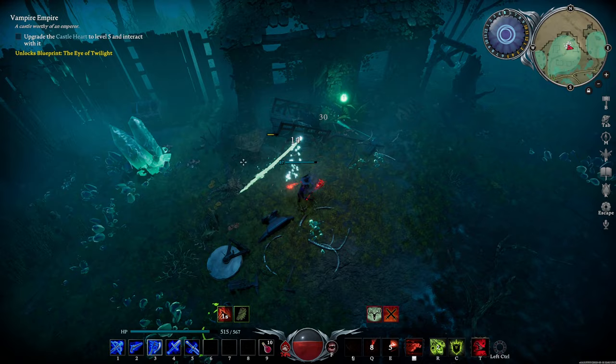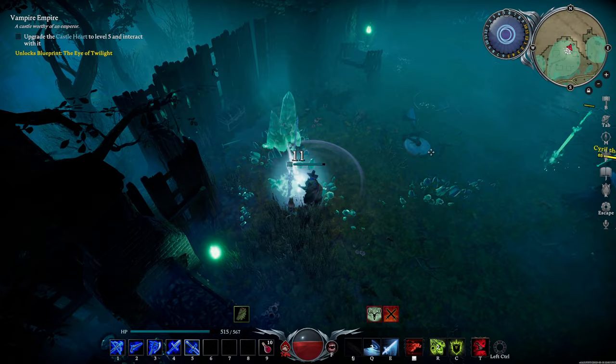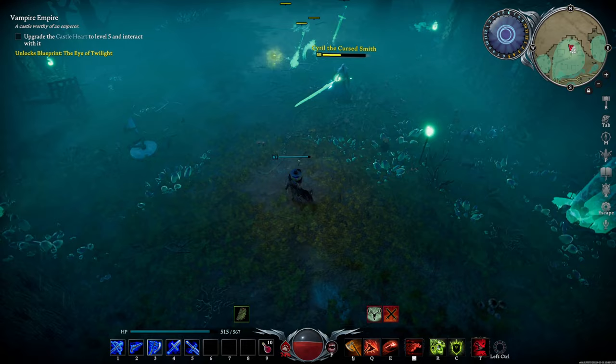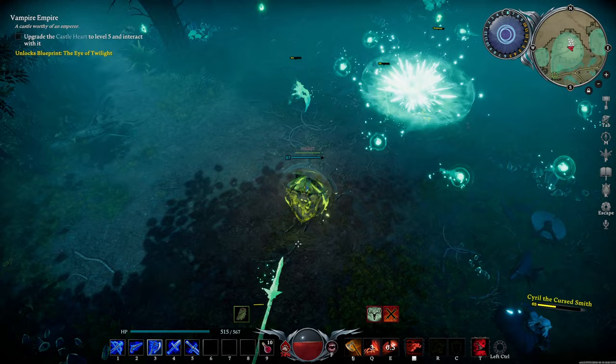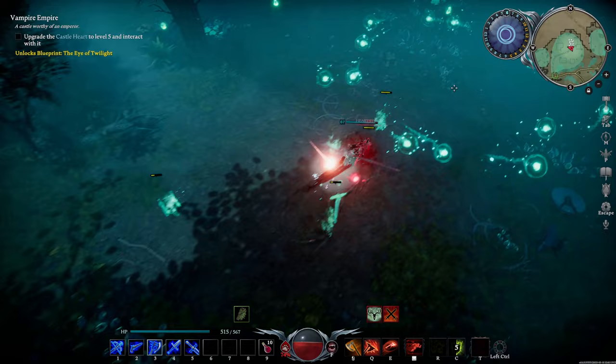At 50%, he will craft all four weapons at once to attack — this is where things get hectic. Try to kill the weapon that gives you the most trouble first. For me, that usually starts with the slashers, then the mace. I'm purposefully avoiding Cyril here. It might be tempting to hurt the boss when he's right there, but this encounter is significantly easier if you kill the weapons first before attacking.